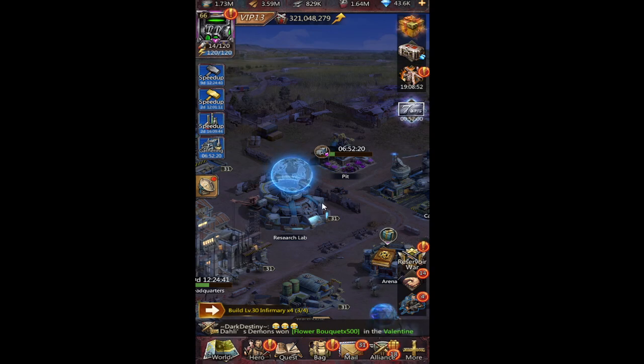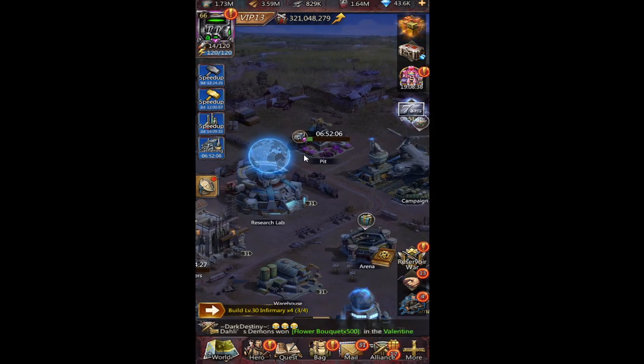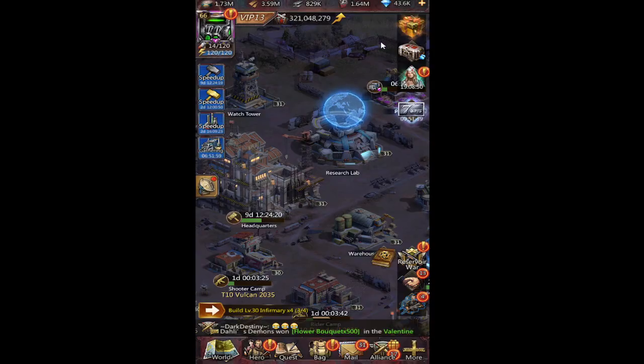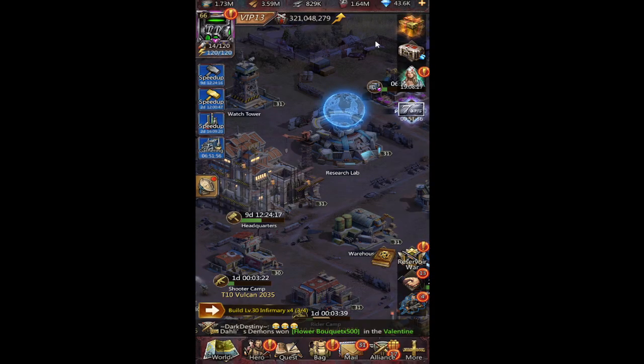Same thing with the doom events — you purchase the tokens right there directly. Same thing with upgrade packages: whether you upgrade your research lab, your Nova, or your headquarters to the next level, you usually get one of those pop-up deals that you can buy. And if you get hit — like if you're in Wasteland King or any of the PVP events and you take a major hit — there are swift recovery packages you can buy which give you healing items and such. You'd be able to use vouchers there too.